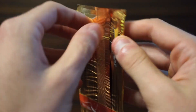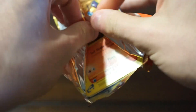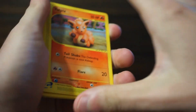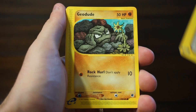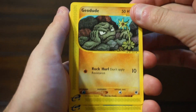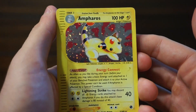And onto our last pack with Blastoise on the front. This set is extremely difficult to open. Here we have a Vulpix, followed by a Moomoo Milk. We have a Geodude, looking at that little flower there. A Marill. A really gorgeous Entei Holo card.